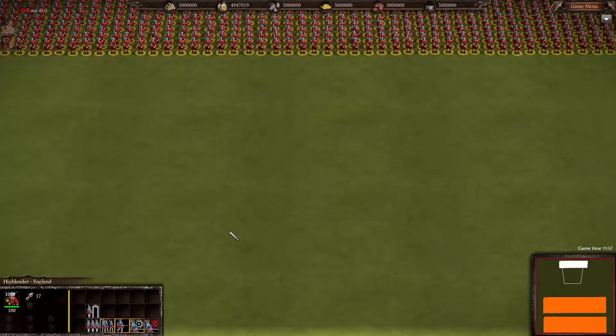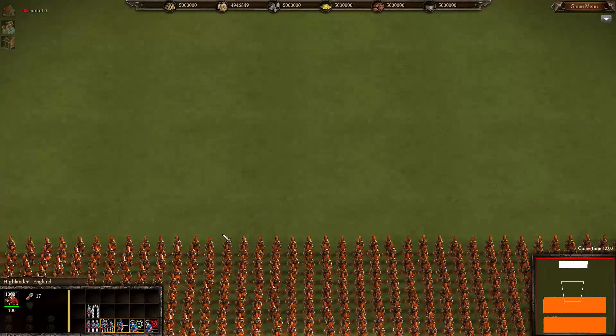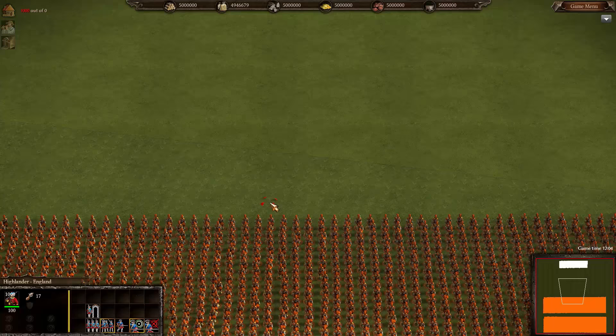Go ahead and hit that like button down below, give me a Circle 7, let me know your favorite nation in Cossacks 3 so far. Let the battle begin — they are outnumbered 10 to 1. Who do you got your money on? You've got a couple of seconds to vote here before we start the assault.